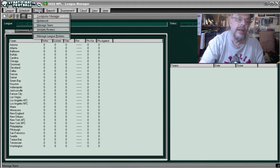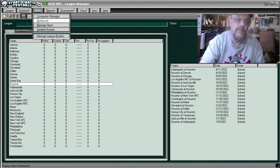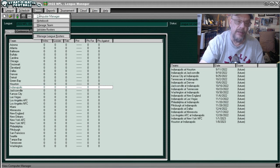Houston — Team, Notebook — they were 3 and 13 and 1, scored 289 points, allowed 420. They were poor against the run and average to good against the pass. That brings us to Indianapolis — we're only halfway through, so grab your favorite drink. Their Notebook shows they were 4, 12, and 1.